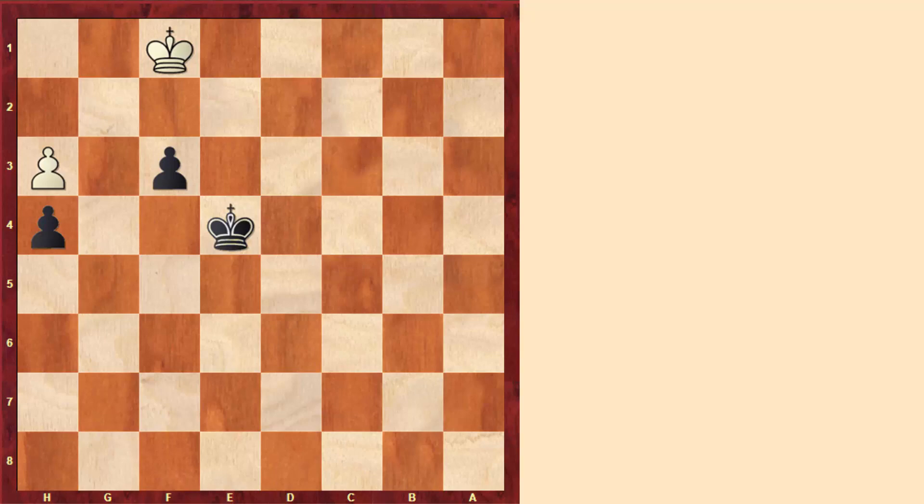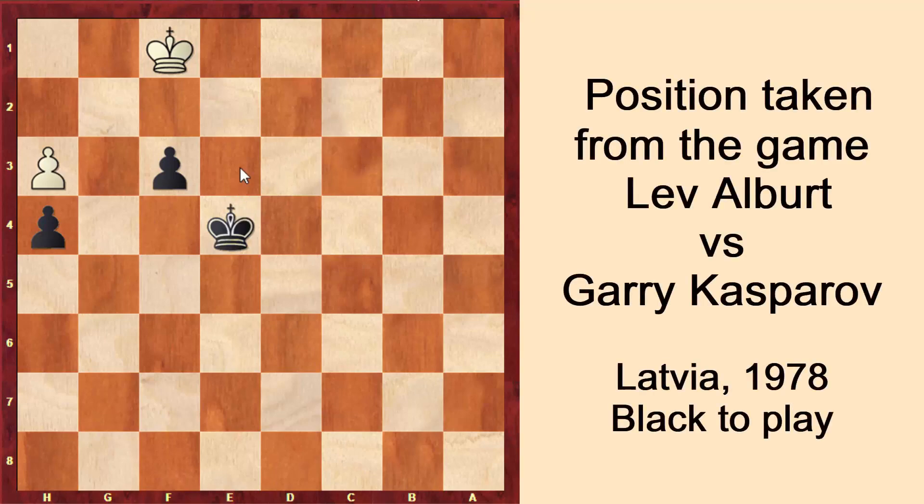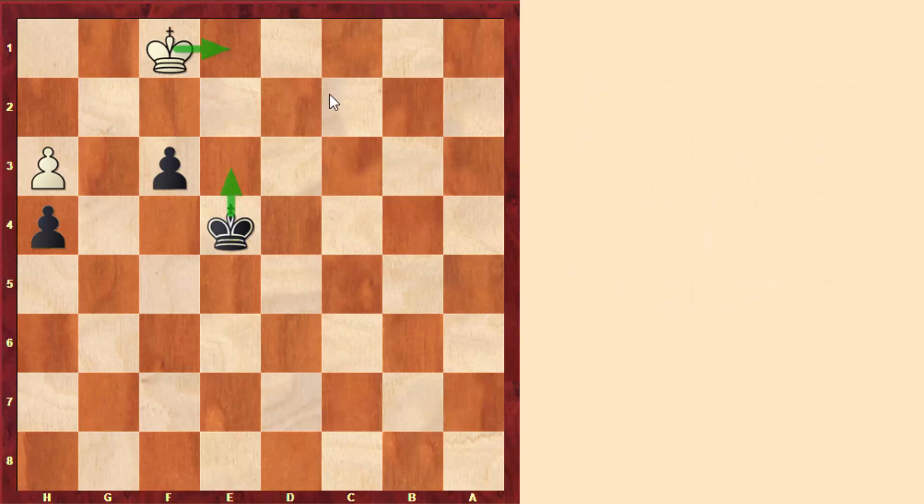When we analyze pawn endings, I spoke about the idea of triangulation. Here if black plays king to e3, after king to e1, we get a similar position. That's why here it would be great for black to pass his turn and make white play. That's why black played king to f5 with the idea of playing king to e5 and king to e4, as happened in the game after king to g1, king to e5. And the point is that after king to f1, king to e4, we get the similar position, but it is white to play. That's why this position is Zugzwang for white. For instance, after king to e1, king to e3, king to f1, f2 — now we don't advance the pawn with check, and we win the game. So the main point of triangulation is to put the opponent in Zugzwang.